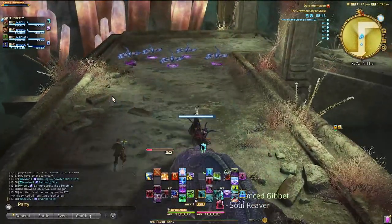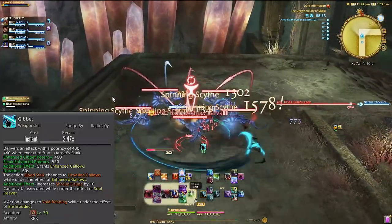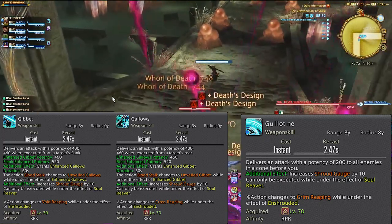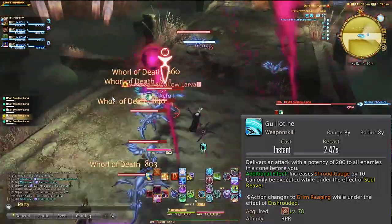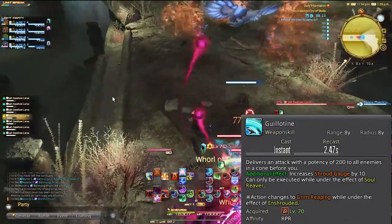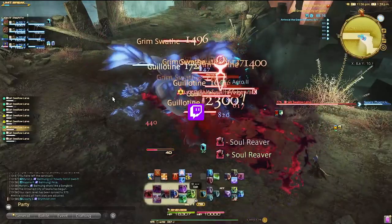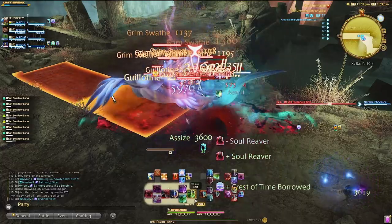At level 70, we get 5 abilities — but fear not, let's cover them. We get Gibbet, Gallows, and Guillotine. These three abilities are basically a higher tier of our soul reaver abilities. Gibbet and Gallows are for single target damage, and Guillotine is our AOE ability. Remember that once you use Bloodstock or Grim Swath, you need to use Gibbet, Gallows, or Guillotine for the proc. If you do not use one of those abilities, it will go away and you'll lose that stack, which means you'll lose out on the DPS.